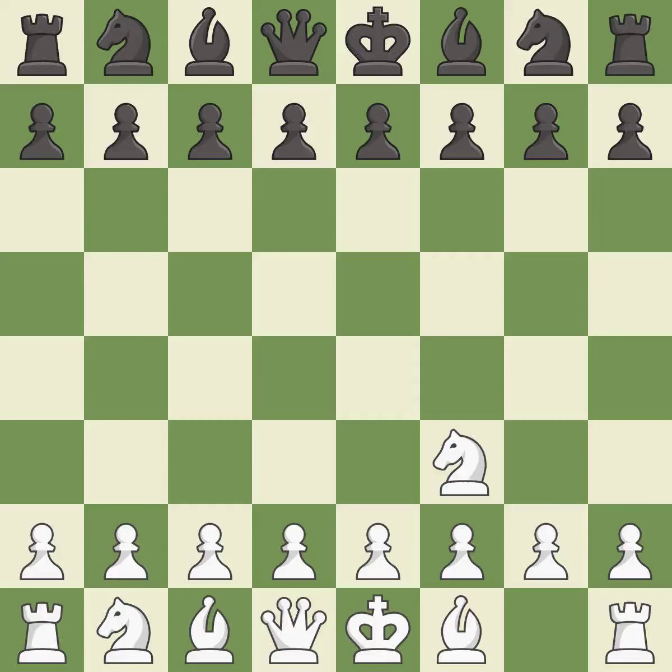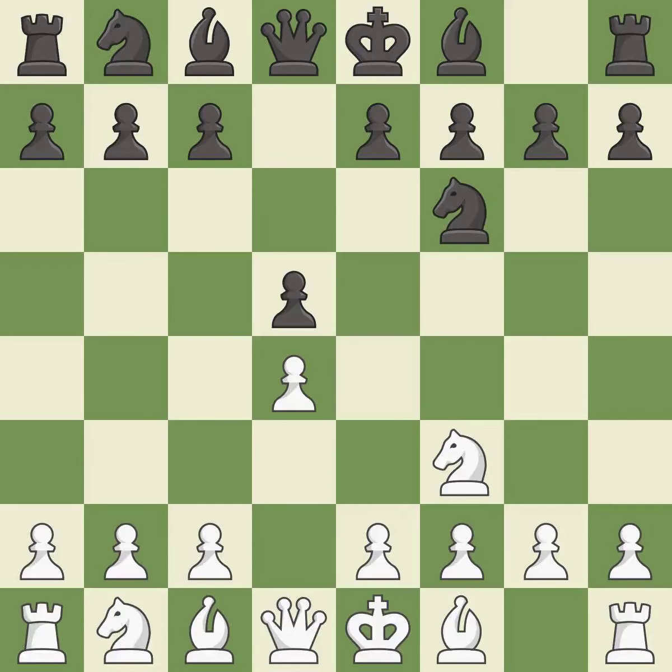The Réti is a less common but flexible opening that controls the center with the knight before committing a pawn. D5 occupies the center and controls the e4 and c4 squares. D4 builds a strong center and controls the e5 and c5 squares. This activates a knight by developing it off its starting square. C4 gains space on the queenside, prepares to develop the knight to c3, and invites Black to give up control of the e4 square.